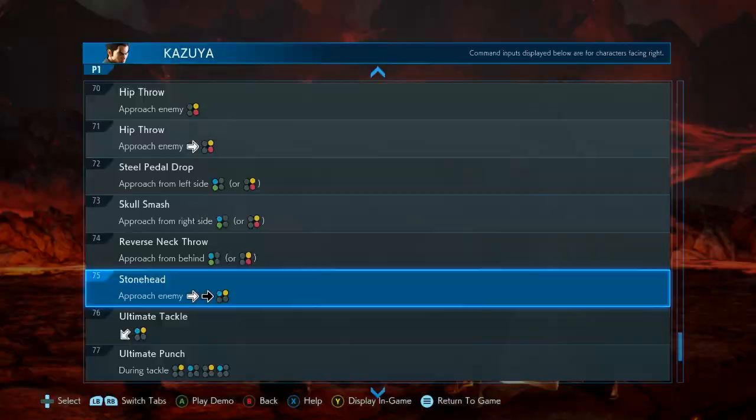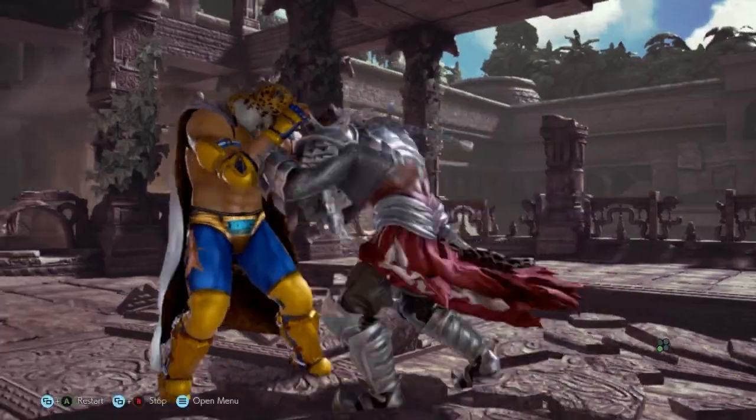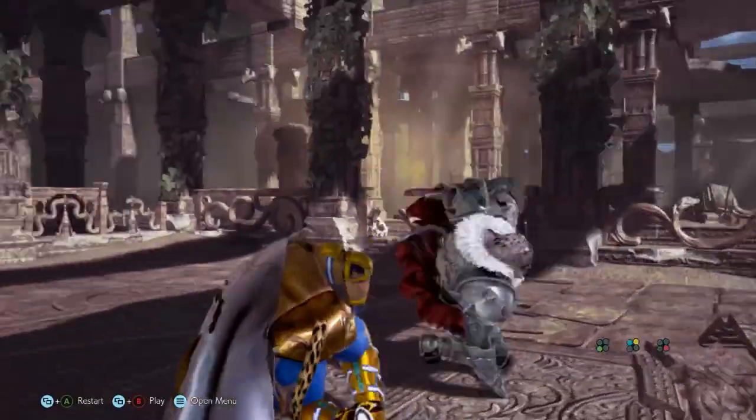Once again, there are exceptions to this rule, such as King, Armor King, and Lars's while-running 2+4, generally called the Shining Wizard, which despite the input is a 1+2 break.